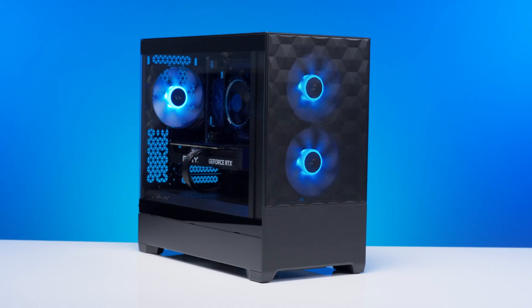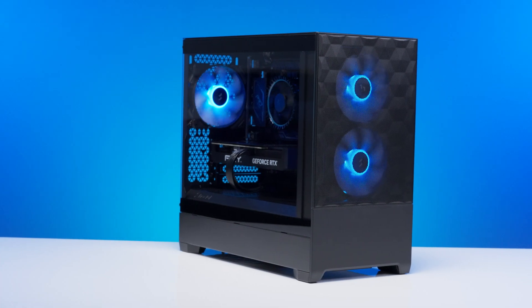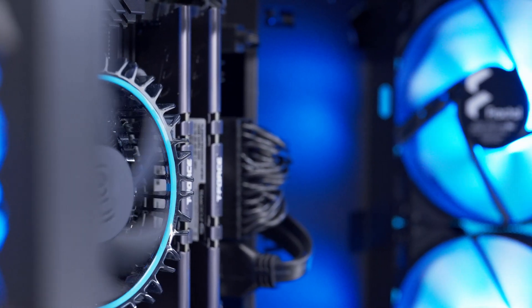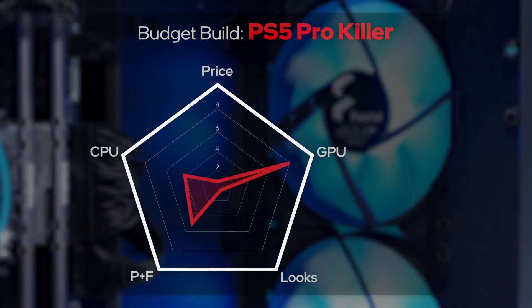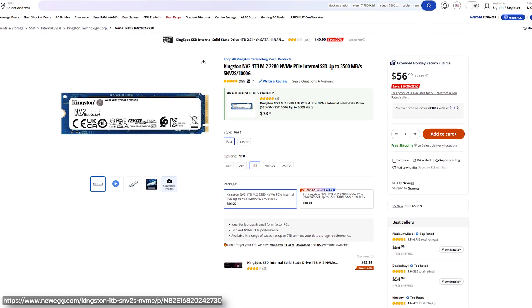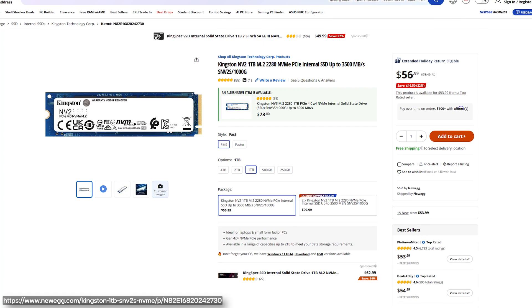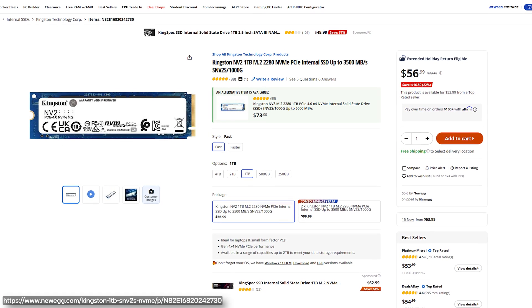Thanks to our case, the Fractal Pop Air Mini RGB, we're feeding the CPU a nice amount of air and looking stylish while we do it — and in fact, we made it blue. Because of the stock cooler, it actually looks intentional, and from an aesthetic standpoint it came out pretty clean. For storage, we're using the Kingston NV2 1TB NVMe drive, which we used in our last budget build. It's less storage than the PlayStation 5 Pro, which isn't ideal, but it helps us slide into our budget.